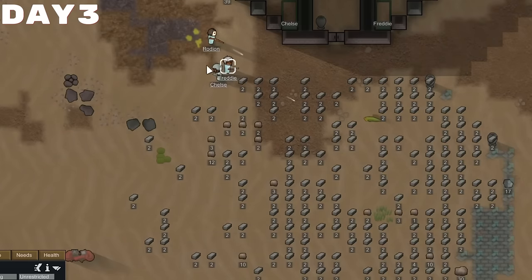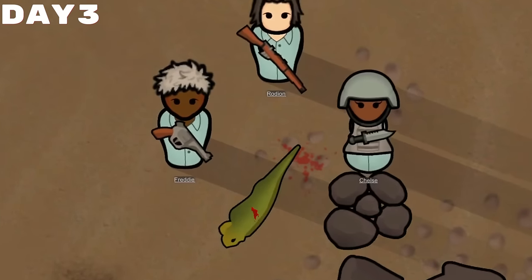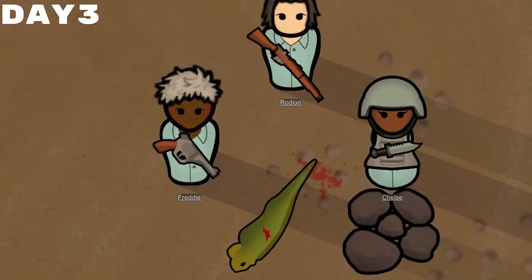Said iguana was indeed very mad — mad to believe that he could try and kill us. He chased us around for a hot moment, and then we beat him in the head with bullets until he took a little dirt nap.